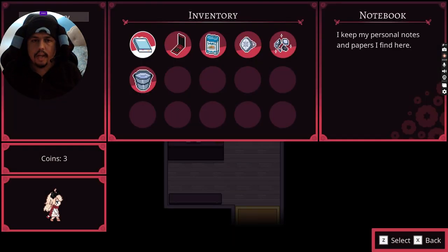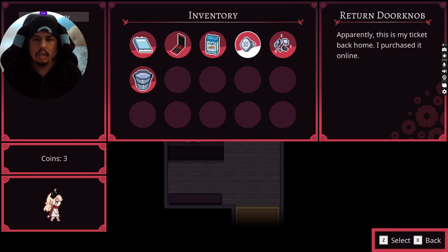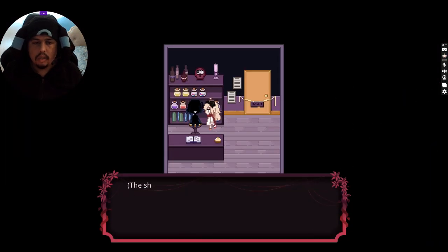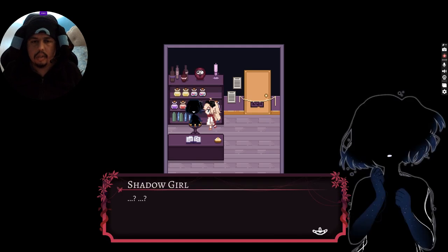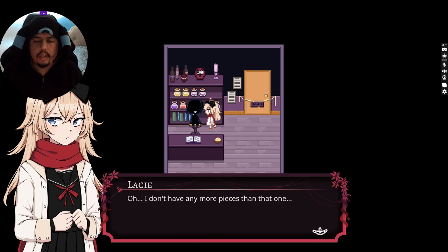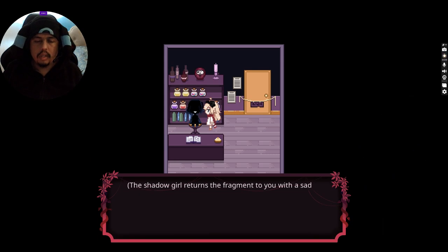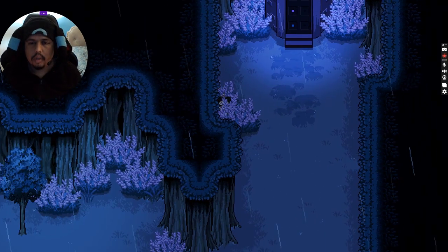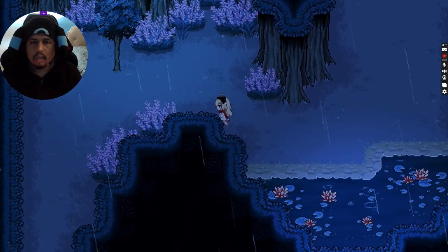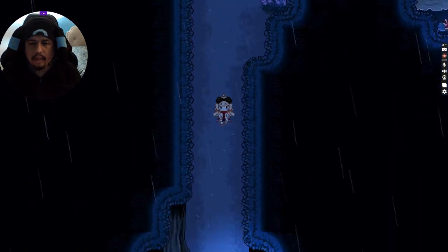I don't know what happens if I splash her. Let me try it — oh, it won't let me do that. The shadow girl takes the fragment and looks up at you. The shadow girl returns the fragment to you with a sad expression. I guess not. I did get water too, so I can't do that.